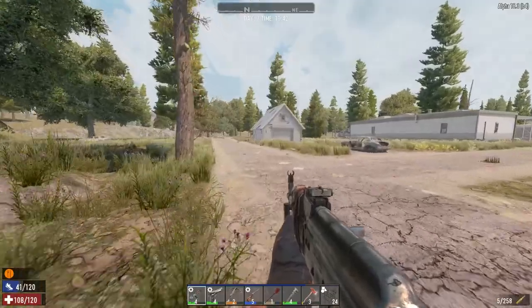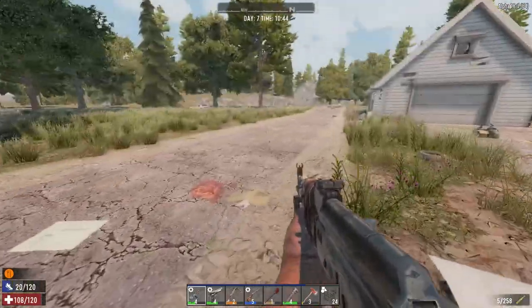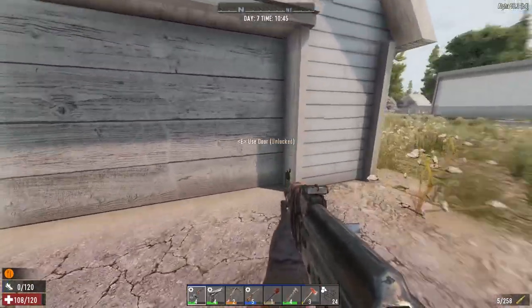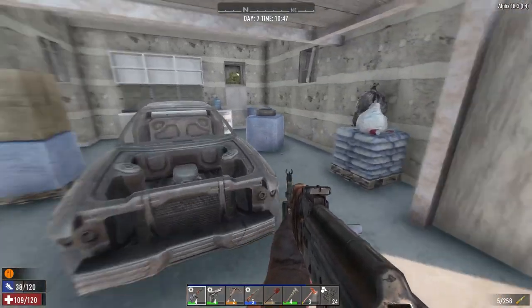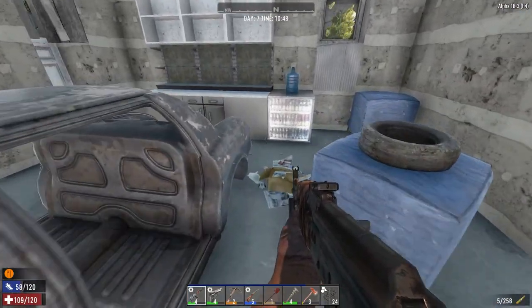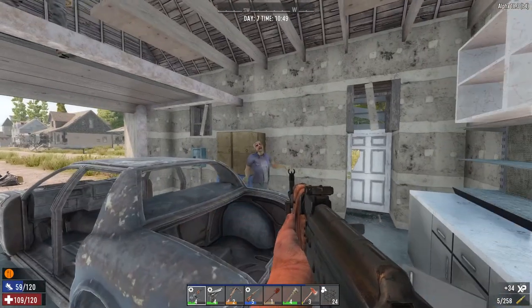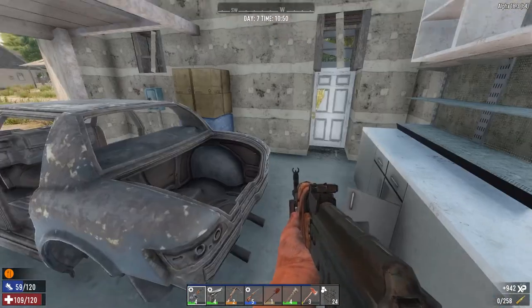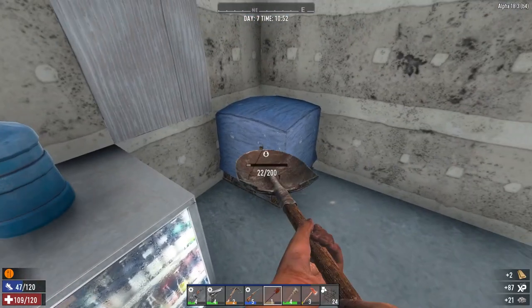Let's go over here and have a look at this shed. Very nice. There's some material in here we'd love to have. Hello. Right. Made their day. Let's grab this stuff and continue on.